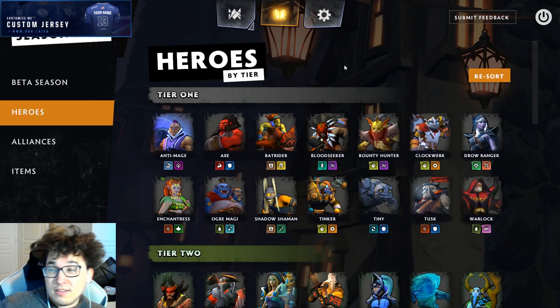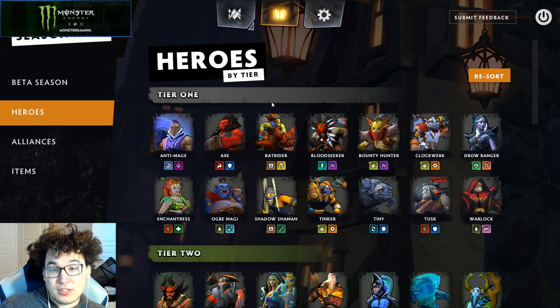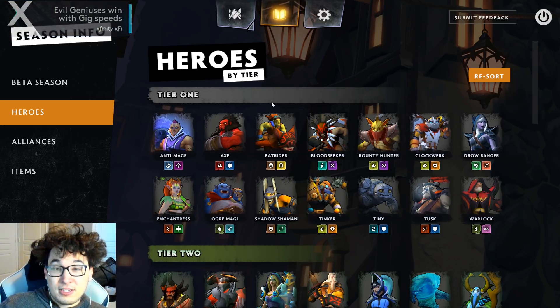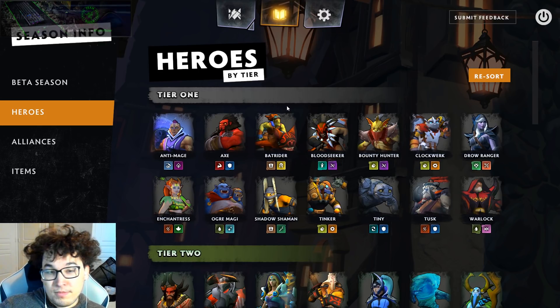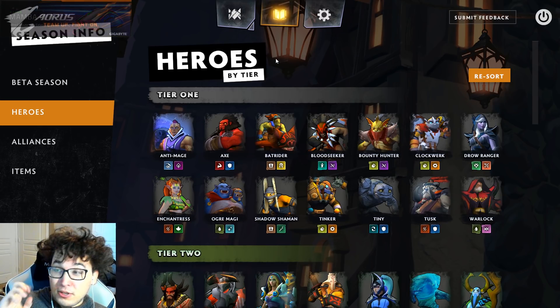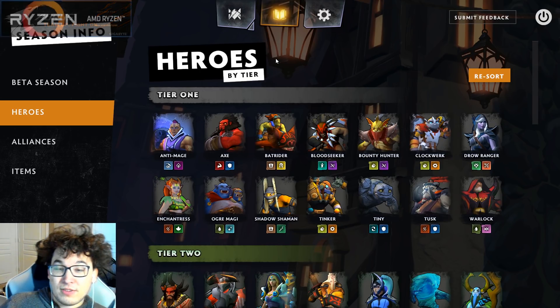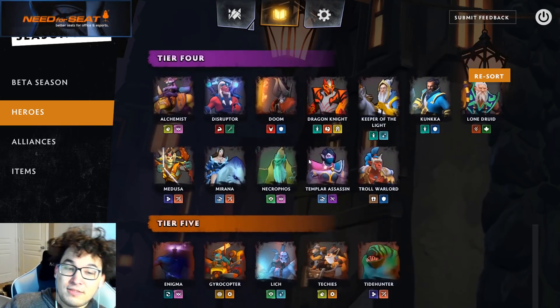The first thing I want to talk about is the idea of pure damage. For those who didn't play Dota or the original Dota Auto Chess, pure damage is basically a form of damage that will go through any sort of damage reduction — it goes through armor and it goes through magic reduction. Contrary to popular belief, damage types do fully exist in Underlords. A lot of spells or skills have damage types of physical or pure; they just don't say that they do.